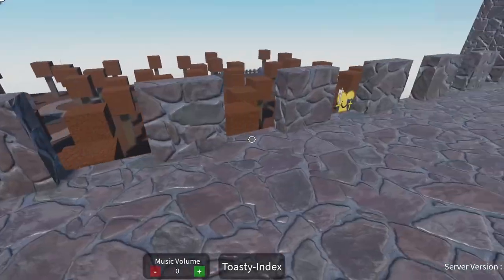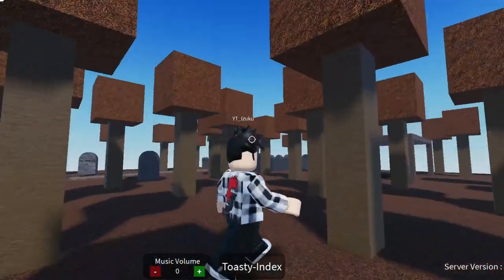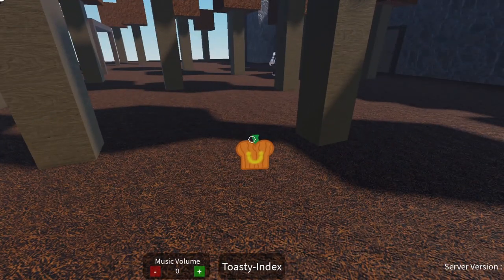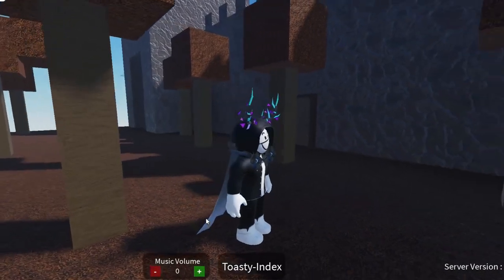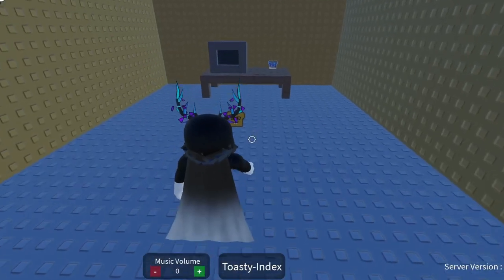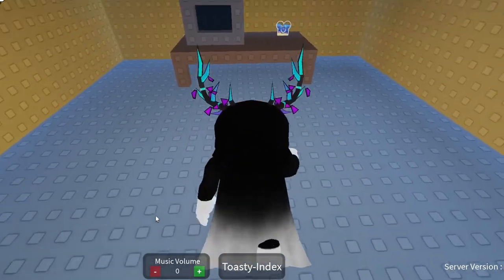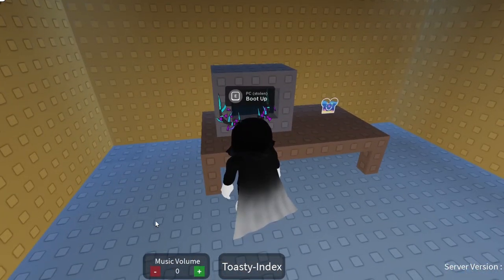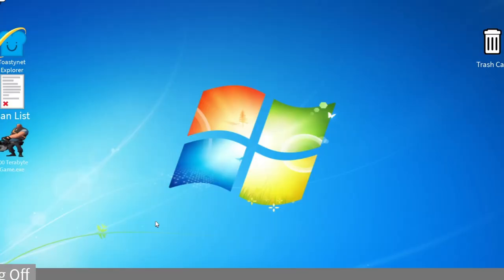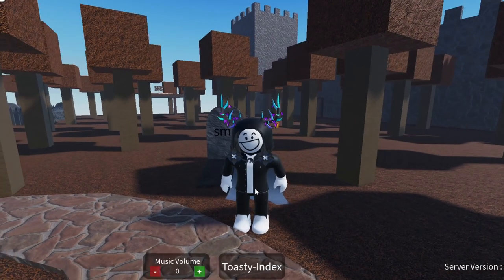The jack-o-toasty isn't hard to find either — it's literally just in the middle of the forest. Next up we have the normals, and we will start off by going into the castle. Over here we can find three different normal toasties: the nerd toasty, the fishbowl toasty, and if we boot up the computer, we have the toastie net explorer. If you click him, you will earn him.